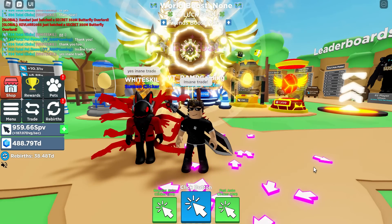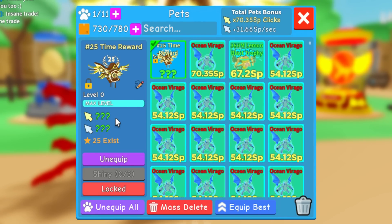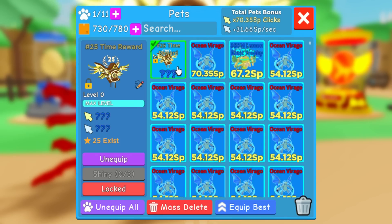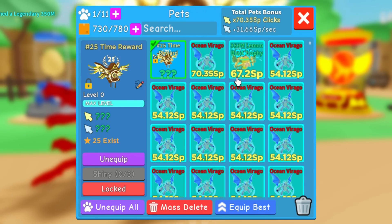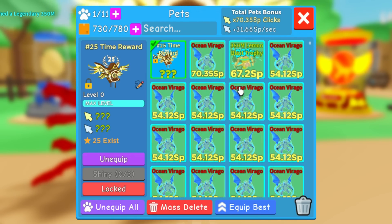The leaderboard pets — as you can see, the stats or clicks show question marks. The reason is that the pet copies the best pet in your inventory. For example, right now I have the Ocean Virago level 40 with 70.35 SP, so my Top 25 Leaderboard pet copies that. If I have an RB secret pet level 40, the leaderboard pet's stats would match it. It's like a huge pet in Pet Simulator X, or like the VIP weapon in Weapon Fighting Simulator.